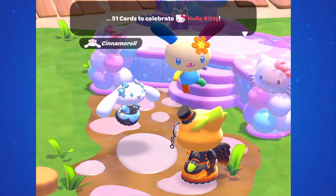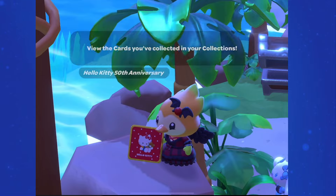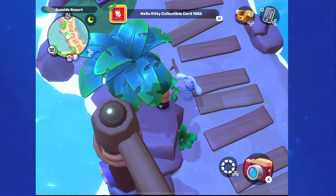Now these next two are probably the ones you're missing if you've already tried to find all of these on your own, and that's because they're on the other side of the gate. Head through the gate over by Choco Cat's tent, and head over to your left, following the gate, and on the rock here before you get to the Mermaid of Fire, you'll find the 1982 card.